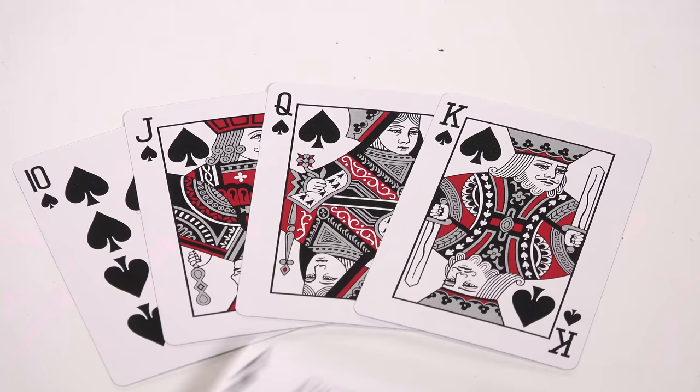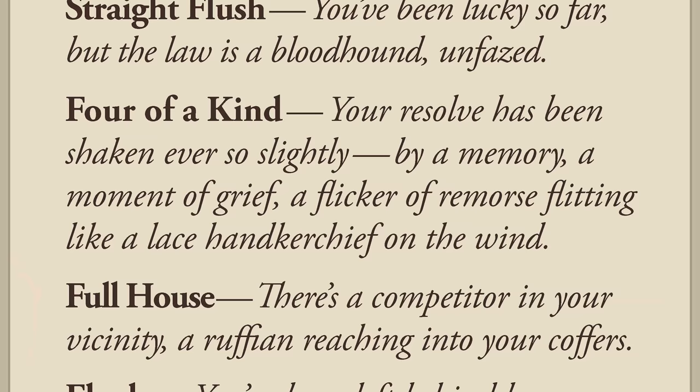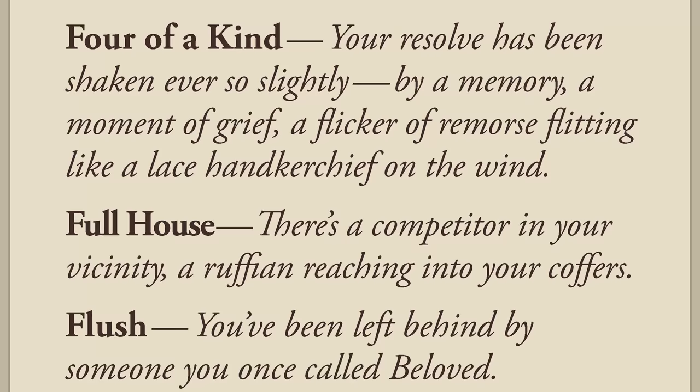If you've already written before, then the poker hands you've formed with your previous draw will set up a position for the poem you're writing this session. Draw a royal flush, and you're at the top of your game, untouchable. But if your hands start to fail you, if you draw something more lowly, like a straight, you might find yourself unable to sleep, haunting the midnight highway for some intangible absence inside of you.